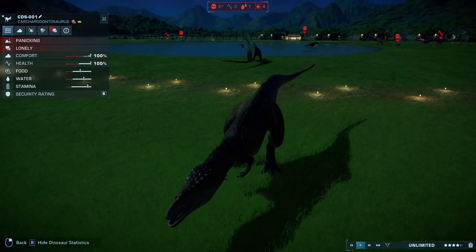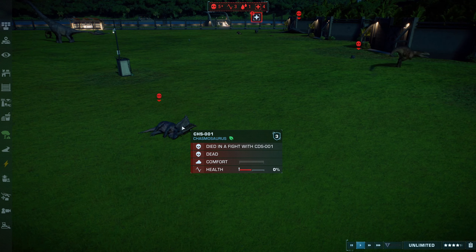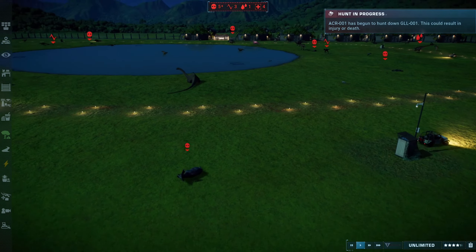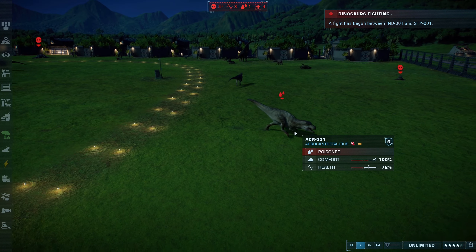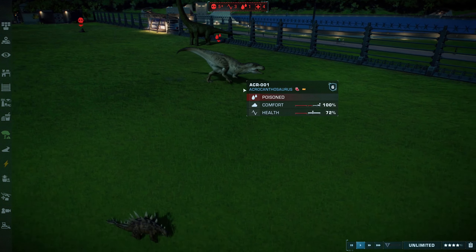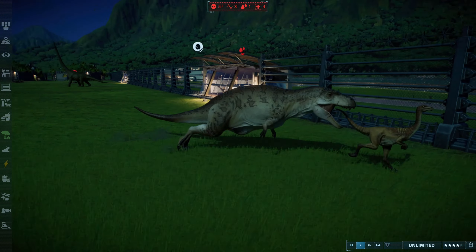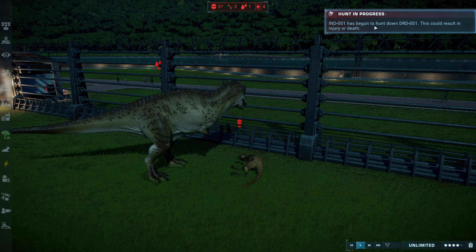It looks like the Carcharodontosaurus just took out the Chasmosaurus, so it's now out of it. The Acrocanthosaurus is now chasing down the Gallimimus — just grabbed it and completely crushed it.